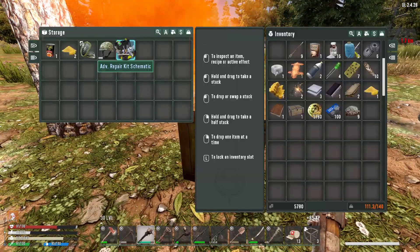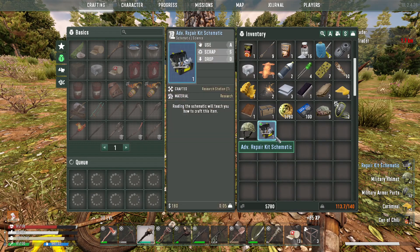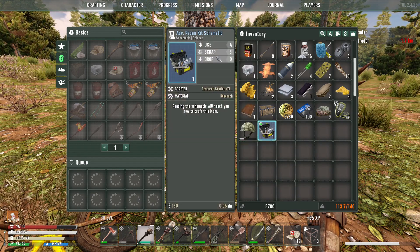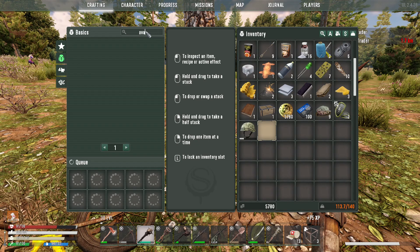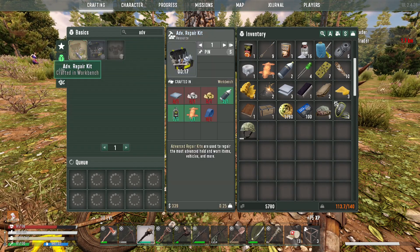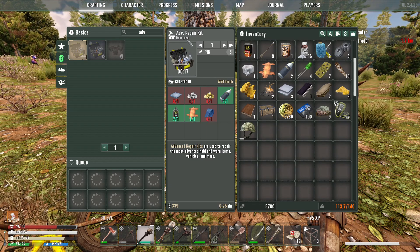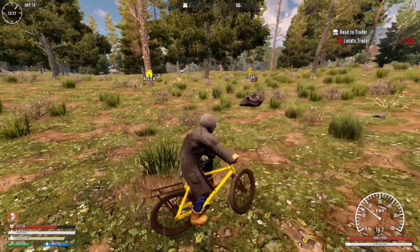Advanced repair - oh my God. We are lucking out so much today, we are lucking out so much! Where do we craft you? We research it. Advanced repair kit - definitely use. We make you in the workbench. Titanium, gold and silver. Anyways, moving on - I'll catch you shortly.